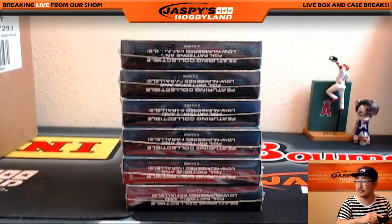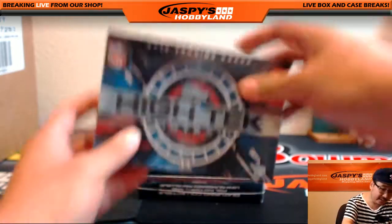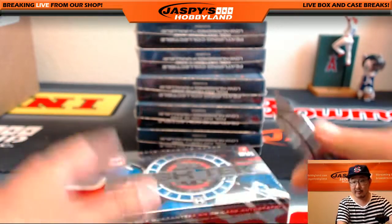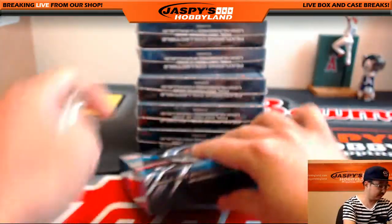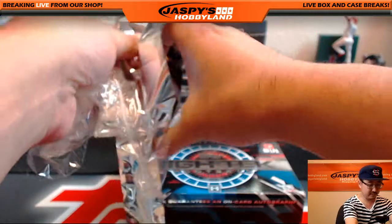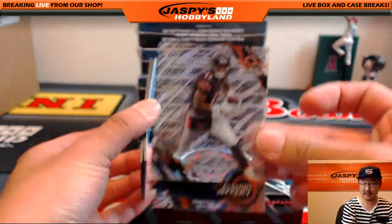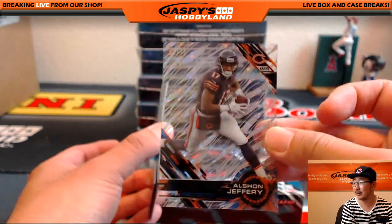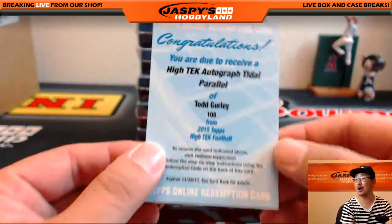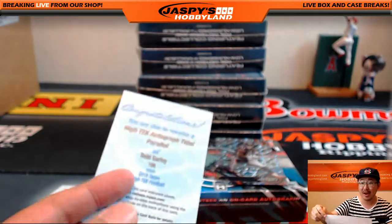Good luck everyone. We've got a redemption in there — could be a good sign. We've got Danny Shelton. Alshon Jeffrey — out of 25 — to the NFC North, going out to John. And wow — High-Tech autograph title parallel: Todd Gurley! That was a trade as well, folks.